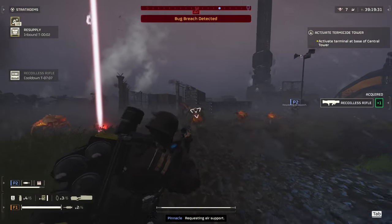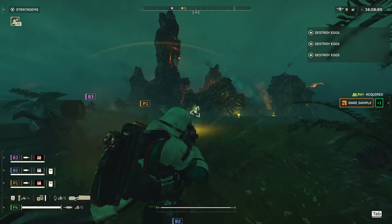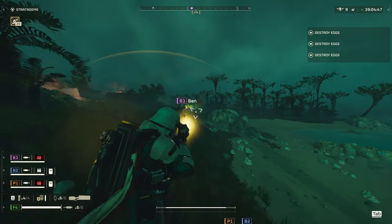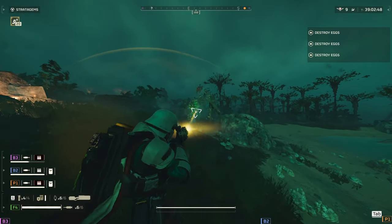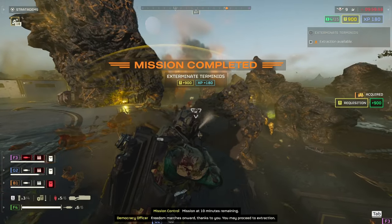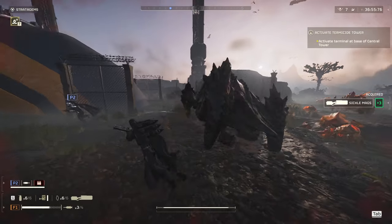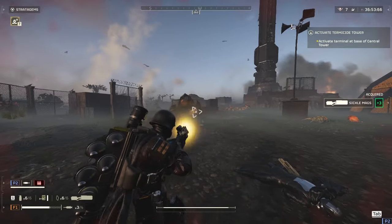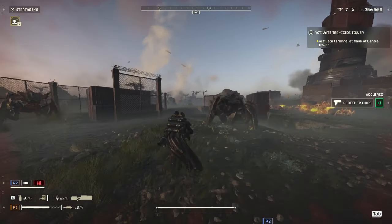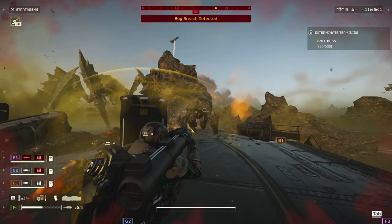Against the Terminid faction, it does really well against those pesky Hunters and other rank and file units. For the mediums, it's also pretty decent since you can mag dump pretty much anything. I killed a lot of Stalkers with this, but with only light armor penetrating it can't deal with Bile Spewers and Hiveguards. Against Chargers, you obviously can't penetrate their armor head-on, but exploiting the weak point after the charge you can take them down. The grenades stop both Bile Titans and Chargers in their tracks, so it's very useful if you want to line up that perfect headshot.